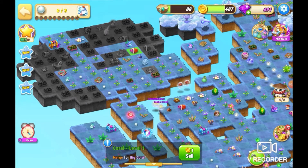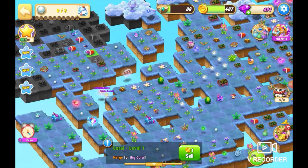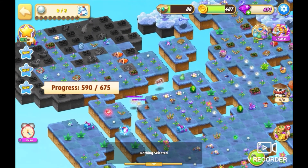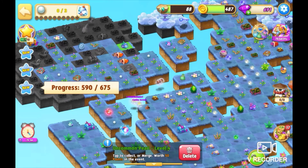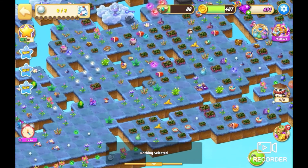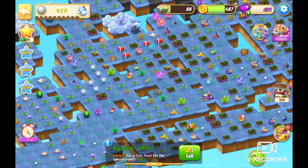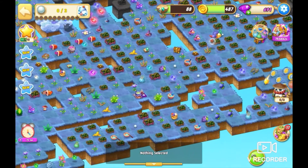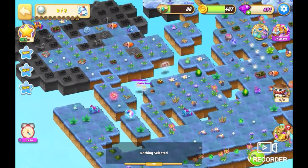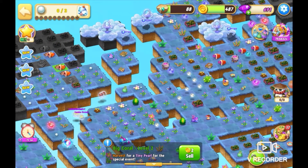I've got this little coral and we need to do some five merges with these - I've been saving these, I didn't want them harvesting from them earlier. So now I can merge those up, do a five merge there - that's giving me two of those. We've got one of those up there, and we need to do a five merge with those as well. Let's see how many we've got on the map - we've got another four there, another one there, that's a level two.